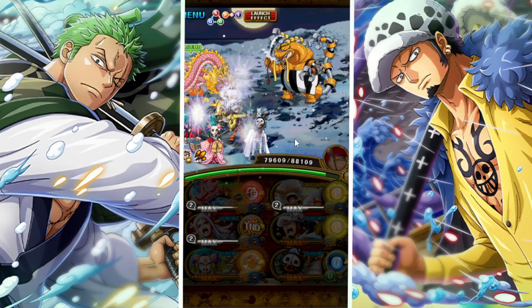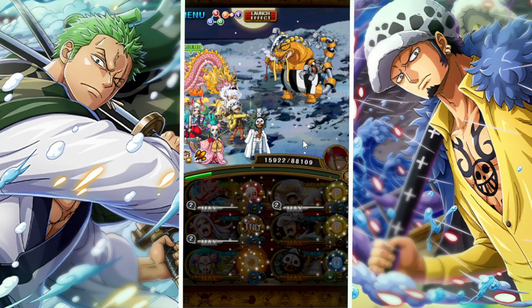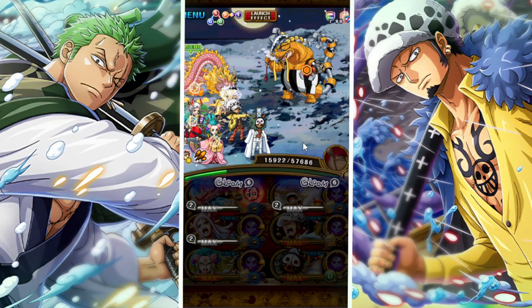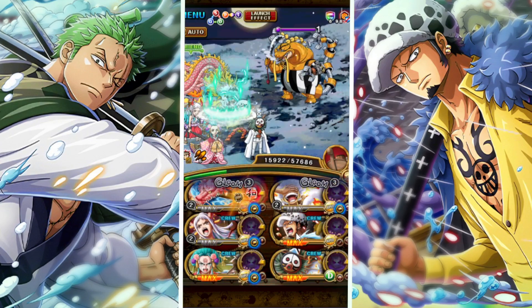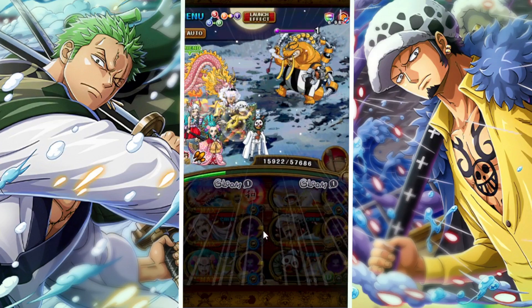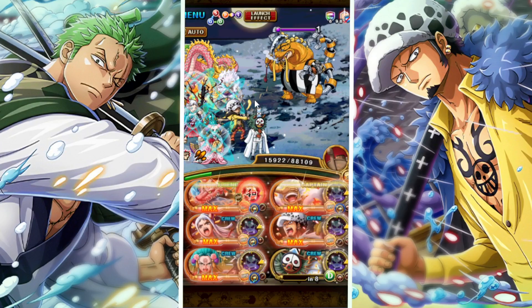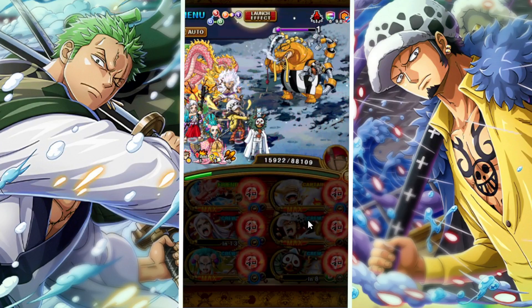On the third stage against Ashura Doji and some other character, we're gonna be using the X super of our Luffy to give our Sai units super type and also our free spirit units super class. The main reason we're using this is to get into the Gear 5 form so that we can bypass the enemy's threshold. This will also help us on the final stage to get around the enemy's threshold once again.